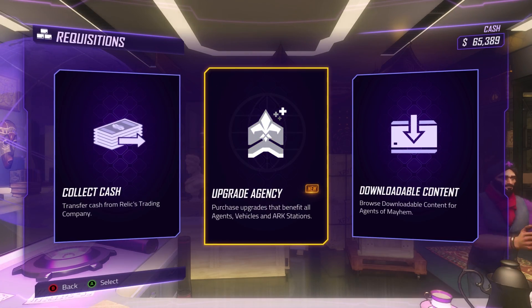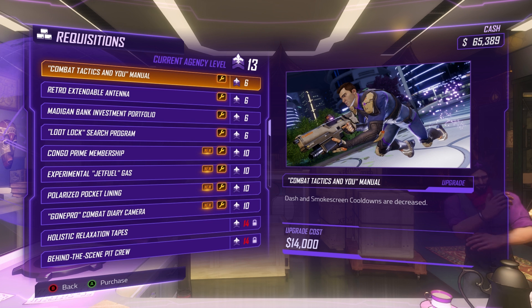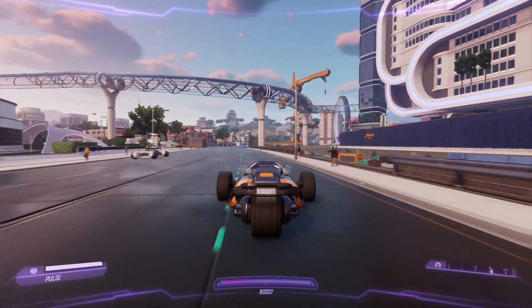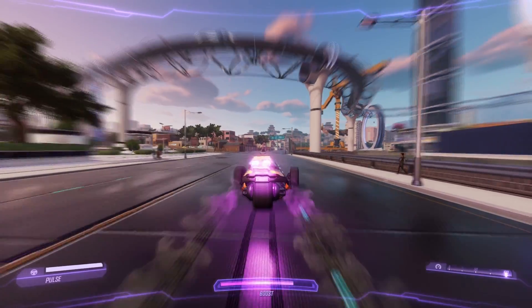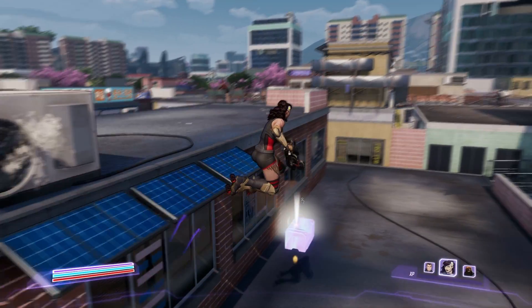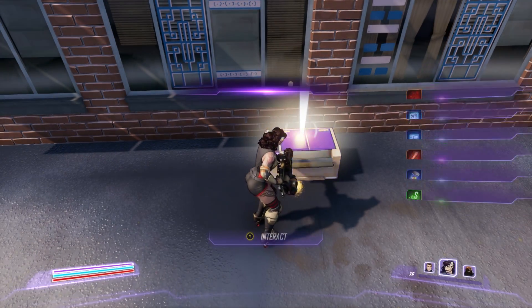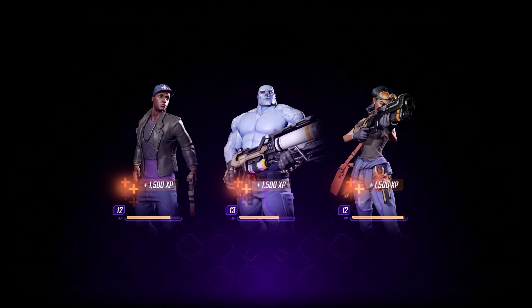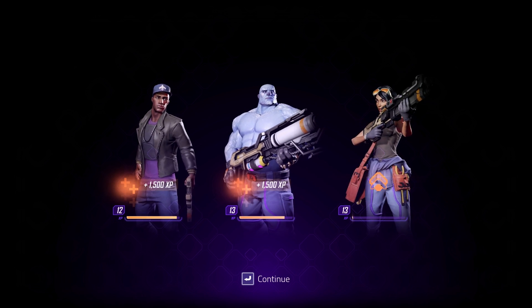Leveling up your agency will unlock new perks that you can buy that will permanently increase the powers of your agency, such as increasing the boost meter of your agency vehicle, or finding new ways to discover collectibles or chests in the world. Having a higher agency level will also help you level up your agents faster.